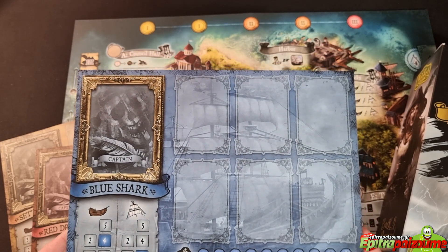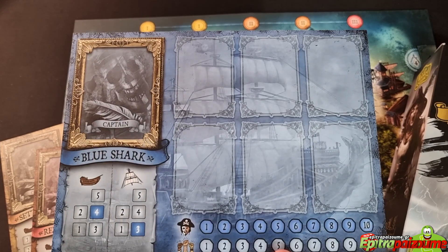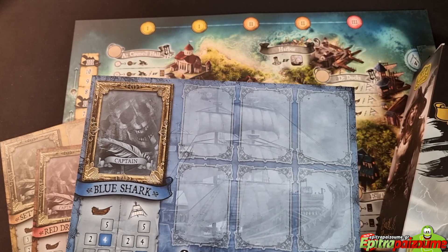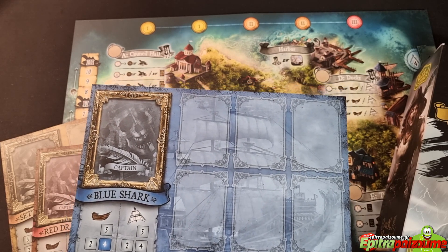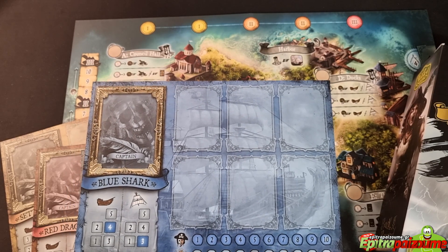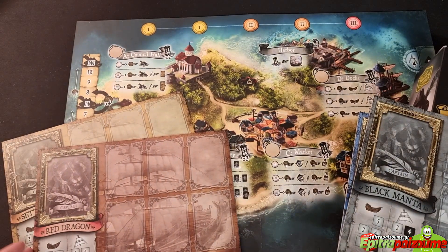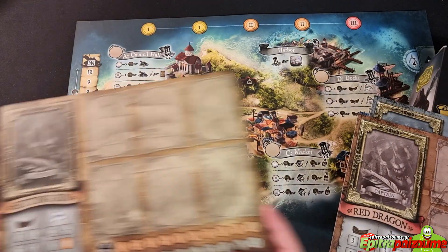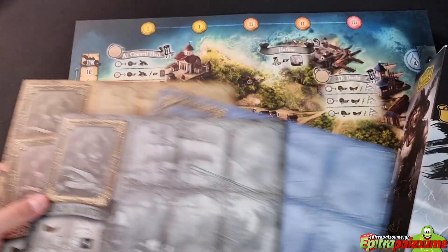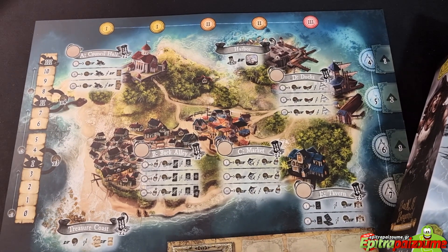So these are the player boards. We have four player boards colored with slots for crew members and different tracks we'll explain later. Here is a portrait of the captain that goes in this spot. The vessels are named: Blue Shark, Black Manta, Red Dragon, and Setting Sun — how appealing is that orange one! So four player boards, one for each player, which I'll set aside so they don't interfere with the rest of the components.